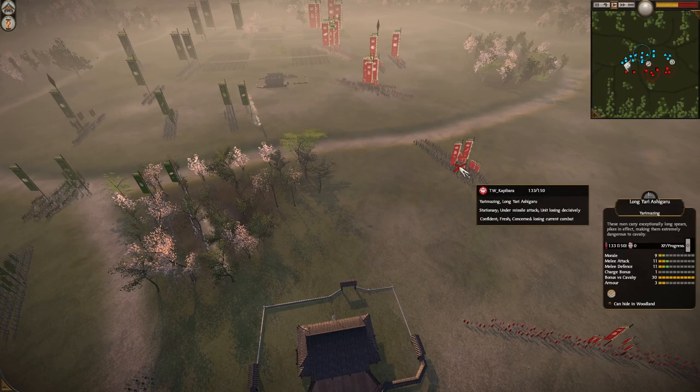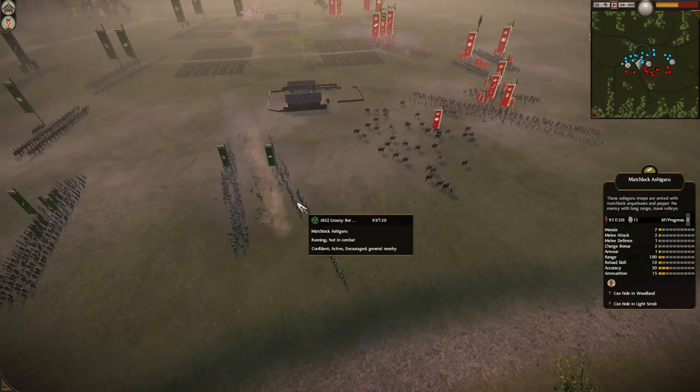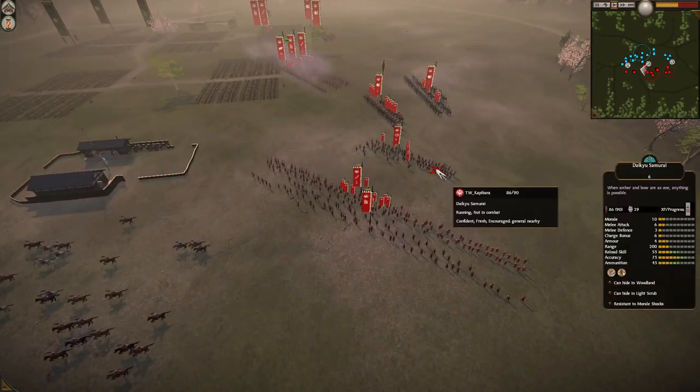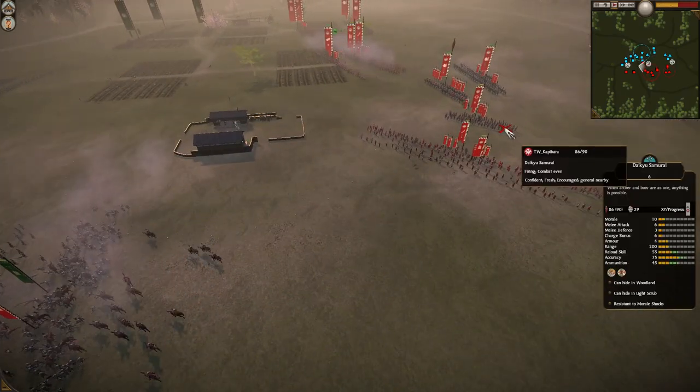This is very important. 20 kills already on Long Yari here. I think Grozny got a cheeky volley on the Daiku, but only killing four men. Capybara is a bit too slow here — he needs to react and pull back. It's good that he's decapping the Sword Dojo.